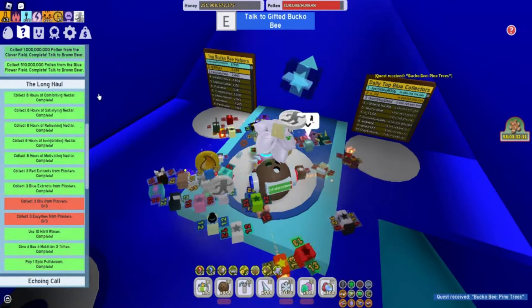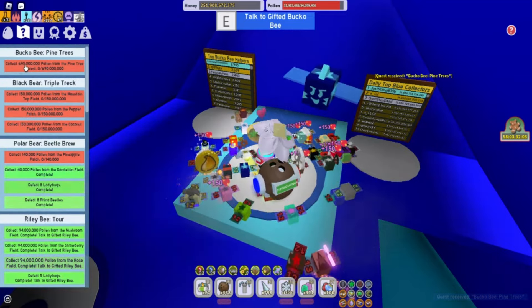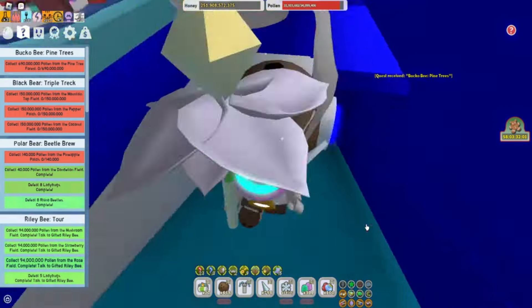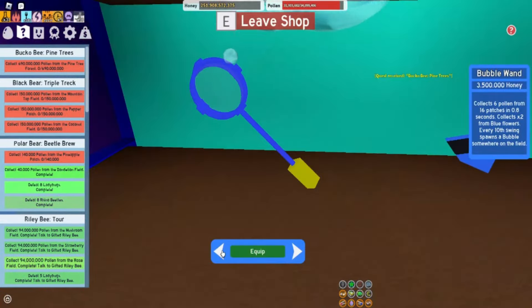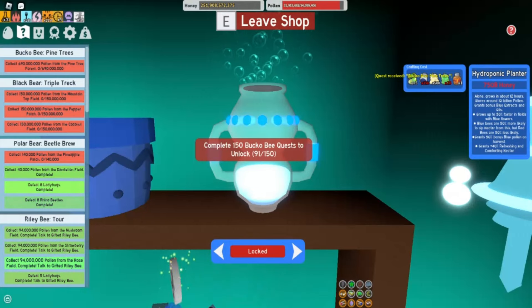Let's see — we got bucko bee pine trees. For this, we need to collect 690 million pollen from the pine tree forest. Let's go down and see how close we are to the tide popper and the hydroponic planter. So we have completed 91 quests — still got a ways to go to 250.